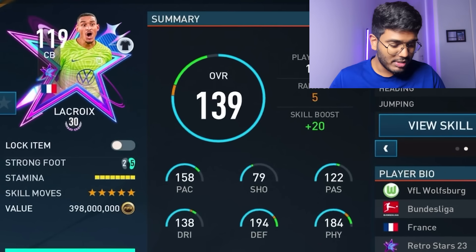Lacroix has 150 acceleration and 165 sprint speed - still very rapid and actually a great card. Moving on to midfield, let's search for CAM players. Blessing is the fastest CAM with 140 pace, followed jointly by Rude Hullet and Michael Ballack, both with the same skill boost, so they'll have equal pace after upgrading. Let's put both in the team.